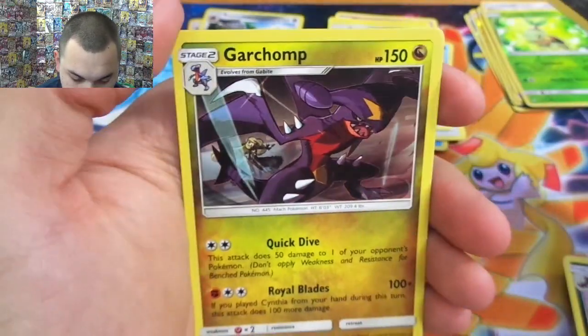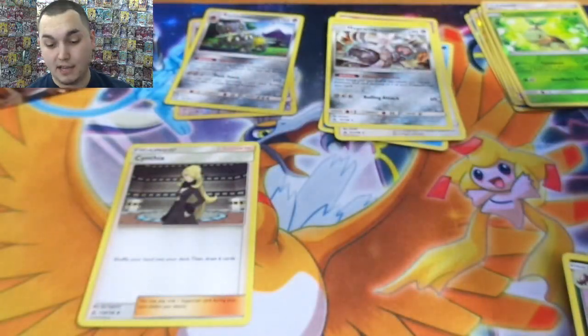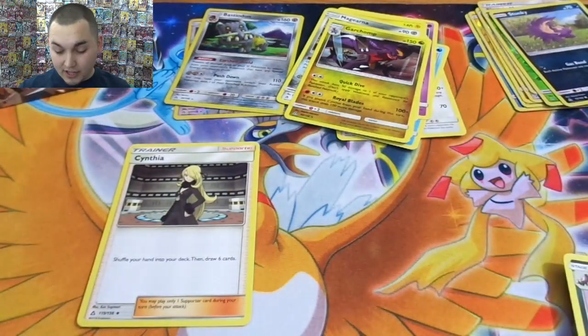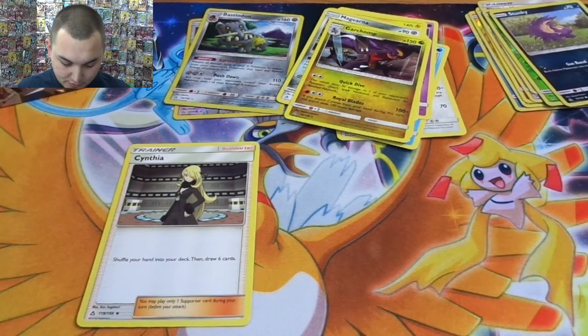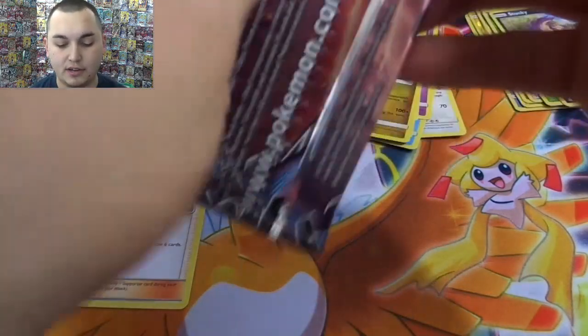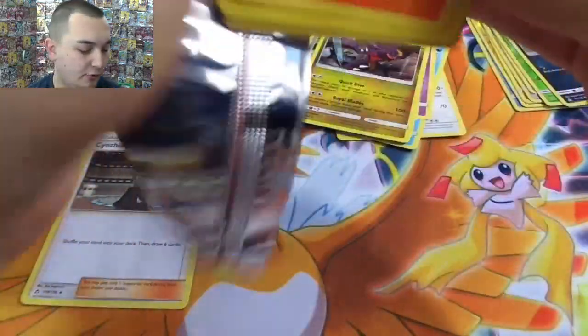Reverse Stunky — nice. Garchomp, royal blades. So if that Cynthia came in that pack — if I were to play that Cynthia and then play Royal Blade, that does 200. And he's a stage two, which is pretty decent — 150 hit points. And his first stage has something really interesting too — I should have read it. I'll read it when I find it again.